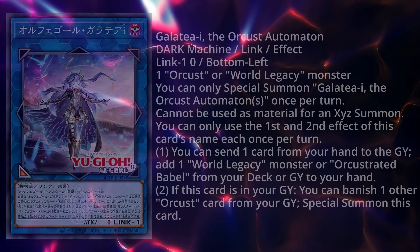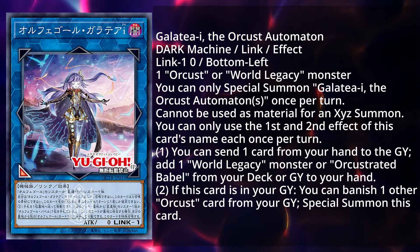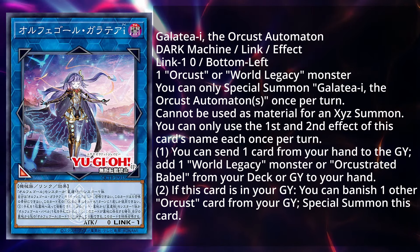Tonight in an odd twist of events we have the first reveals for the Quarter Century Trinity Box that the OCG is going to be getting in December. Let's talk about the two brand new Orcist link monsters that we're going to be getting. I am very excited for these because they're going to be probably in Battle of Legends 2025.